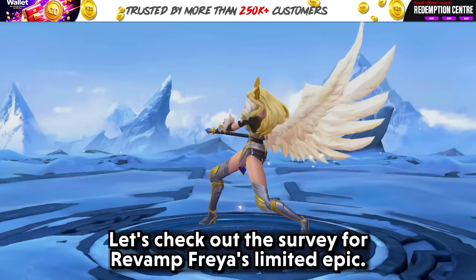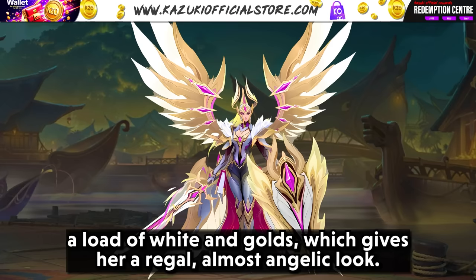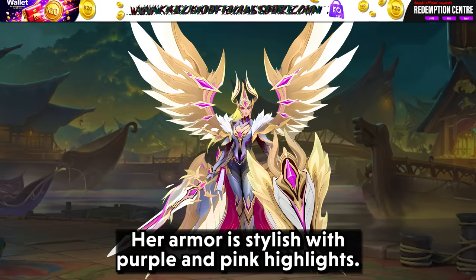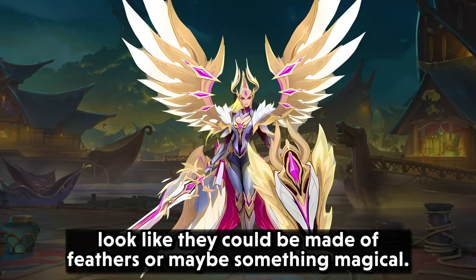Let's check out the survey for revamped Freya's limited epic. In this design, Freya is wearing a striking outfit with a lot of white and gold, giving her a regal, almost angelic look. Her armor is stylish with purple and pink highlights. She has huge wings behind her that really stand out and look like they could be made of feathers or something magical. Her stance is confident and she is holding a sword that matches her armor.